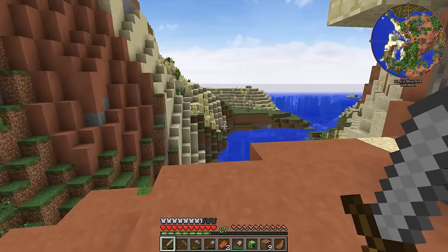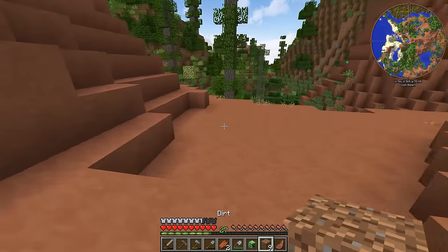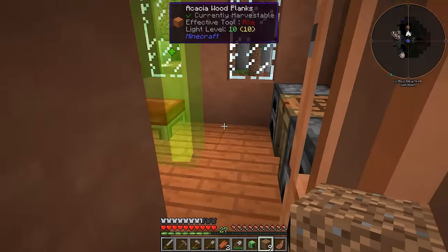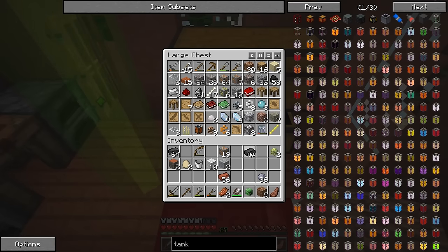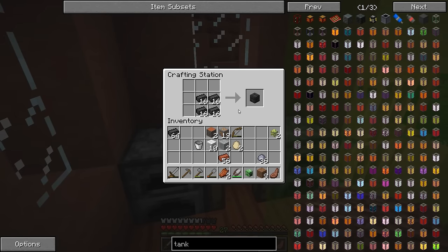Hey guys, Wells Knight here and welcome back to another episode of Design Tech. In today's episode we are going to be doing a few different things. I've done some work between episodes — did some resource gathering and we've got double chests just full of stuff, including a lot of clay. We've got everything we need to set up a Tinker's smeltery, so that's definitely one of the first things I want to do.